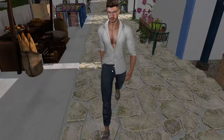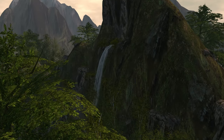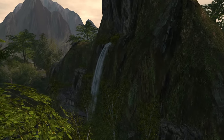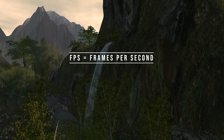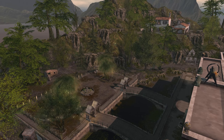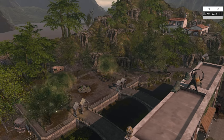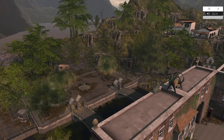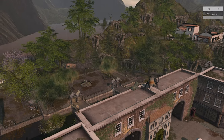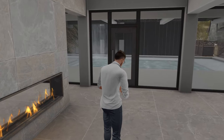Whether you consider Second Life a game or not, there's no denying that you'll need to treat it as a game in terms of the spec if you want it to run faster. FPS, or frames per second, is one of the key performance indicators that you'll want to measure. In Firestorm the FPS is always displayed in the top right corner, and this will fluctuate greatly depending on your computer spec, internet speed, how busy the sim is, and how many scripts are running. So I'm going to help you with understanding what can give you a better frame rate in Second Life.